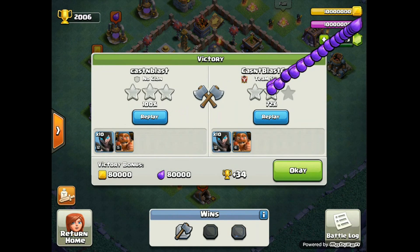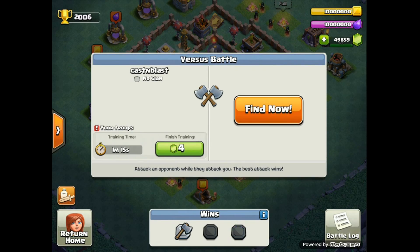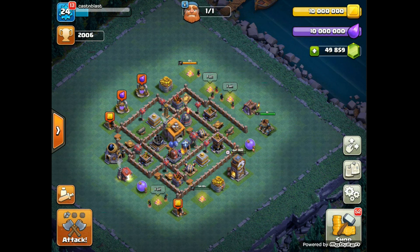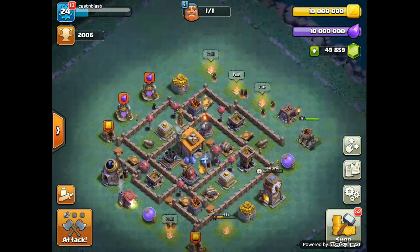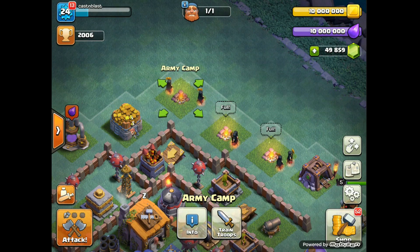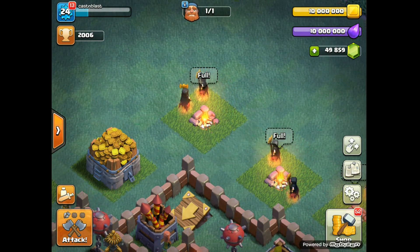If you guys are like 'Cast, I'm stuck at Builder Hall 3, why do I want to see this?' - it's because of the Night Witch! Get in there and check out what's going on. Build up your base. One of my accounts I'll probably go up to the new Builder Hall pretty quickly. The other two I've just been doing a couple of battles a day - one's at Builder Hall 5, the other's almost at 5. So this is right around the corner for everyone. We'll see how the balance affects the Night Witch.